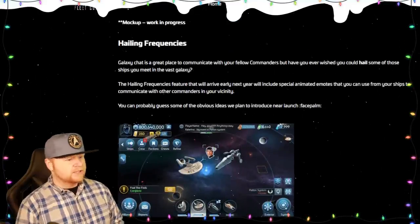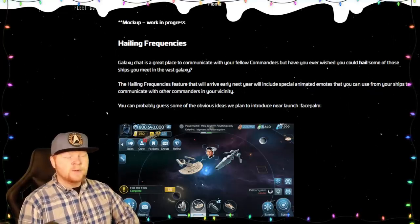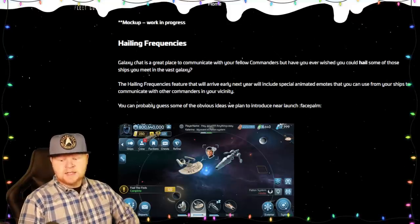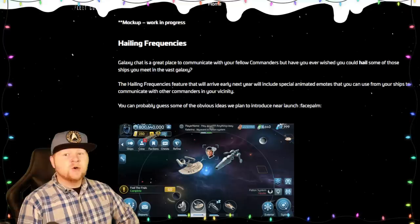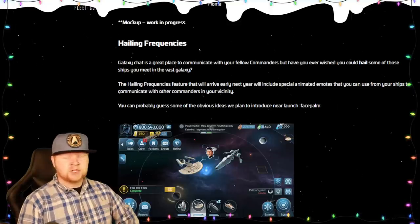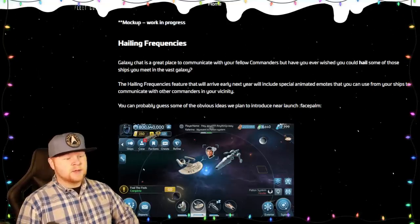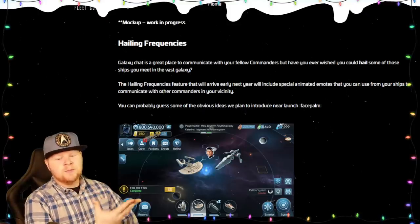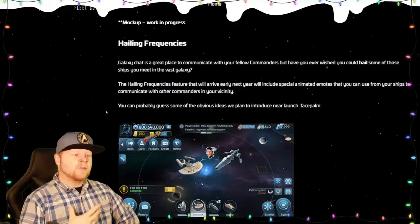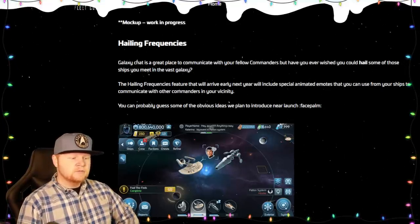Hailing Frequencies — we'll see. Galaxy chat is a great place to communicate with fellow commanders, but have you ever wished you could hail ships you meet in the galaxy? This has actually been discussed since 2019. Before anyone says who asked for this — actually quite a few of us did. It's been asked for before, especially when Eve Echoes came out with its system chat. They plan to use emojis as part of the communication process. Keep in mind that chat rules and the presence of minors in the game will probably limit what you can say.